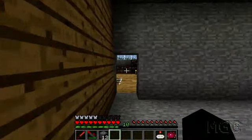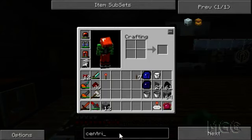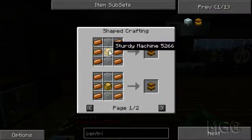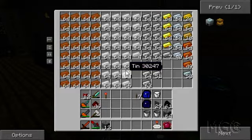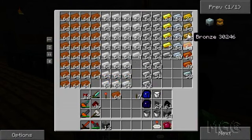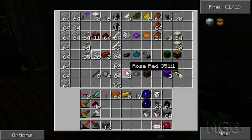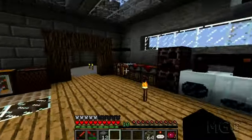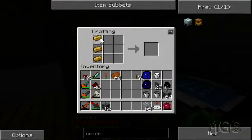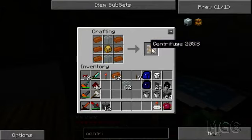Let's quickly look up how a centrifuge is made. It's quite a nice tune, I like it. Copper and a sturdy machine - okay, that's cool. We've got plenty of that stuff. I'll just take the whole stack. I need some glass. Let's come over here, get our sturdy machine. A centrifuge - nice.